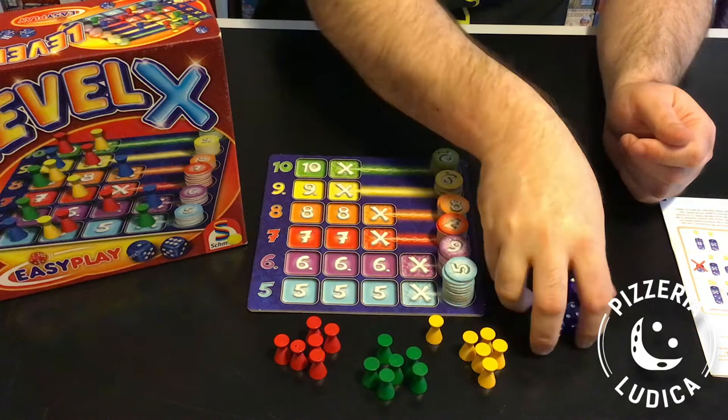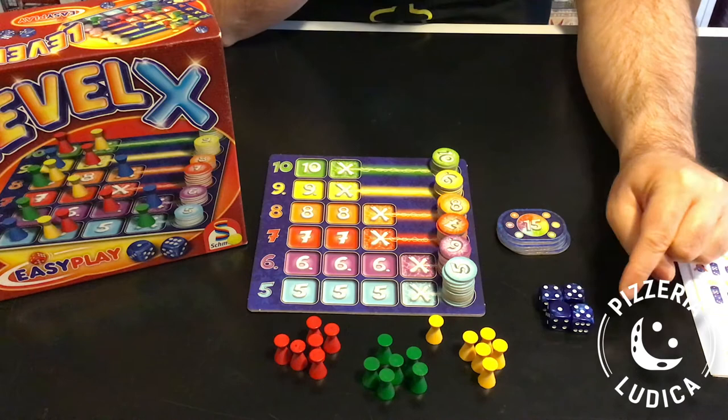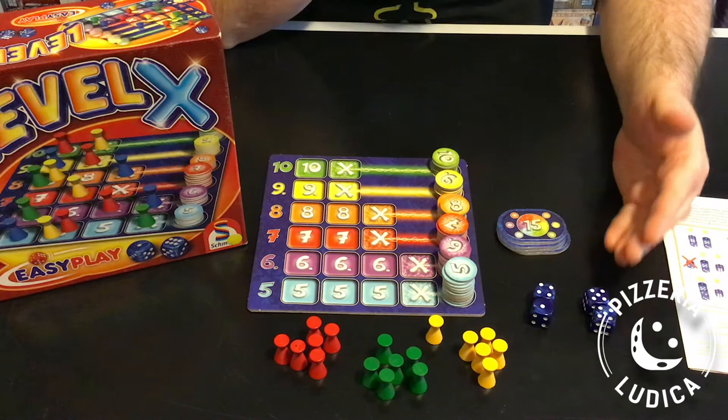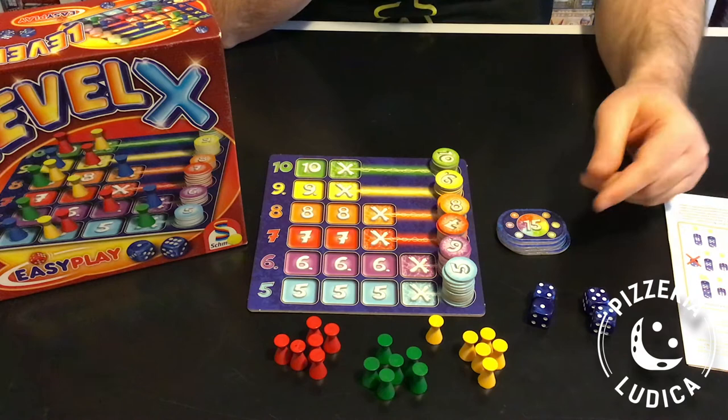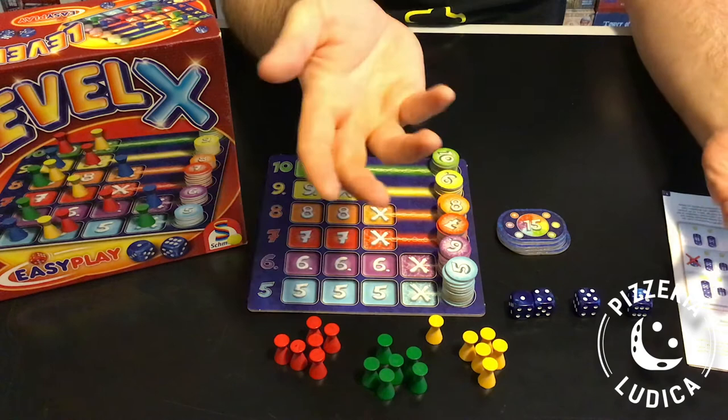On your turn, roll all 4 dice. If the result has multiple ones, something special happens — I'll explain that later. Otherwise, you combine your 4 dice into groups in any way you like: 4 groups of 1 die each, or 1 group of all 4 dice, or anything in between. For each group of dice you make, add up the pips and move your pawn on the matching row one space. For example, with this roll you can make 5 and 10, or 9 and 6, or 3 fives.